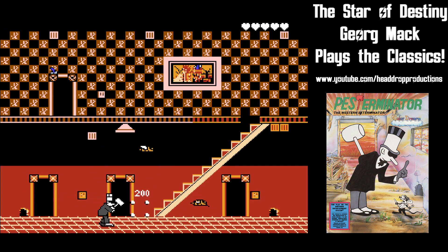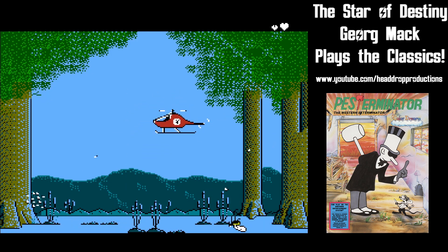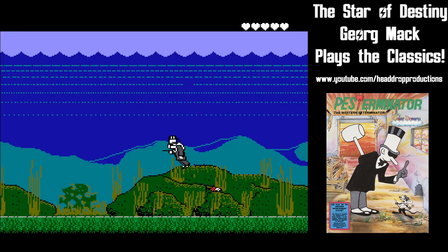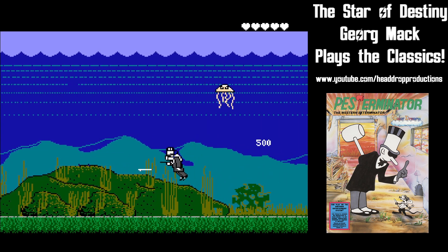There are eight levels of pests to eradicate. Though two house and sewer levels mainly repeat themselves, the typical gameplay morphs slightly in levels five and seven when you fly a helicopter and dive into the sea. They still involve killing everything, though.